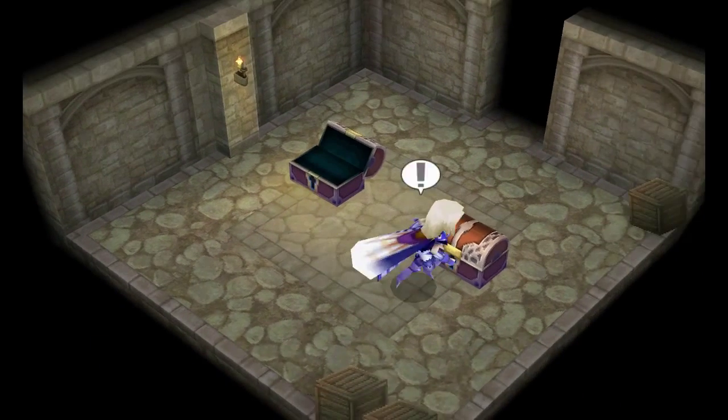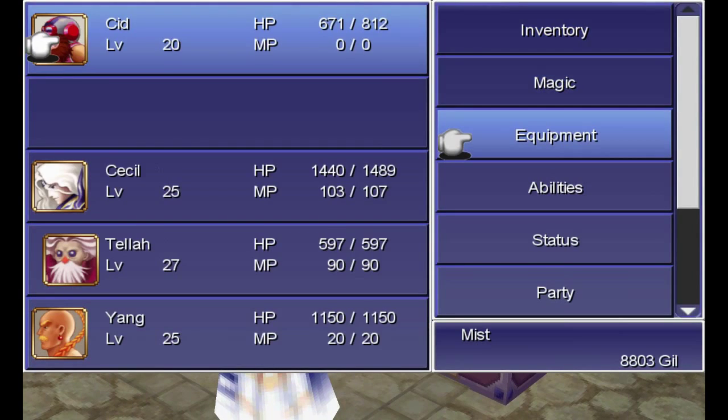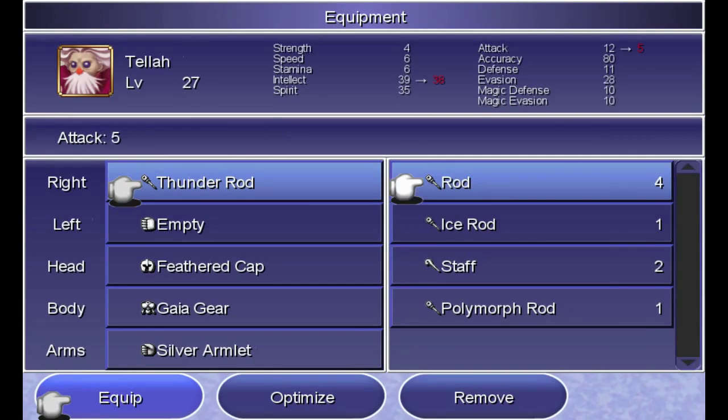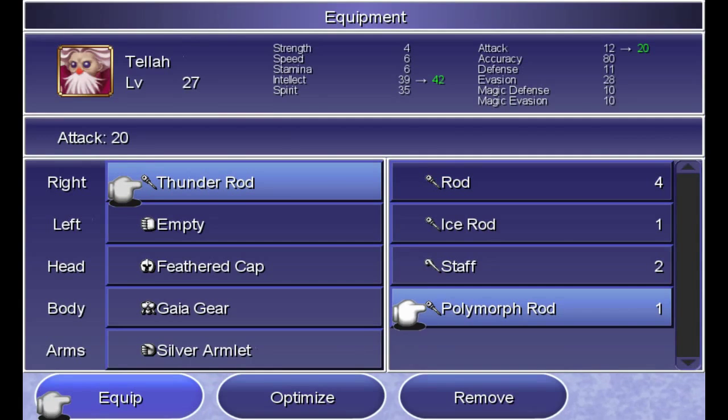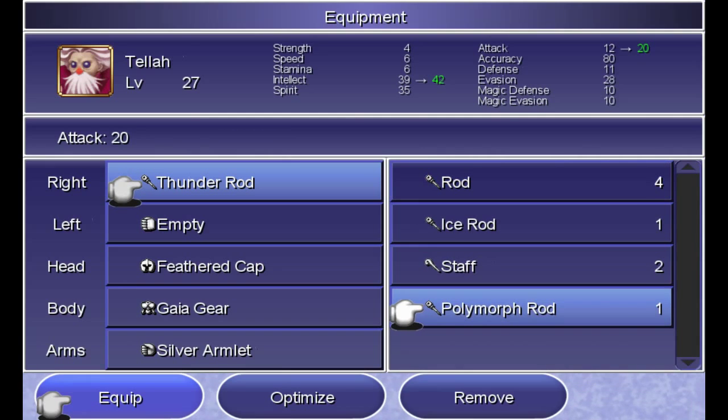I don't think any of the boys will be able to use the hairpin. Nope. But if you go down here and head down, you have two more treasure chests: a polymorph rod and a ruby ring. The polymorph rod gives three more intellect and eight more attack. I'm not sure exactly what it does — I don't remember this rod, honestly.